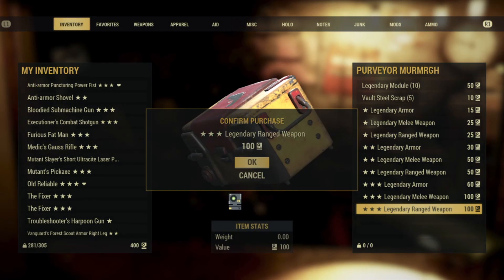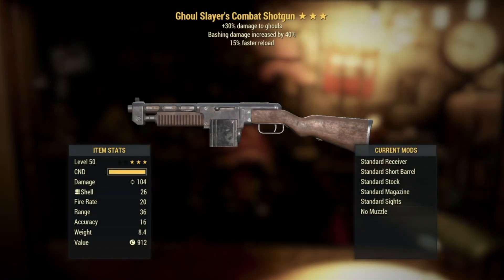Number seven: back to shotguns — we got a Ghoul Slayer's Combat Shotgun. It does more damage to ghouls, bashing damage increased by 40%, and a 15% faster reload. Not the best roll. I definitely appreciate the faster reload but the other two perks? No. No thanks.